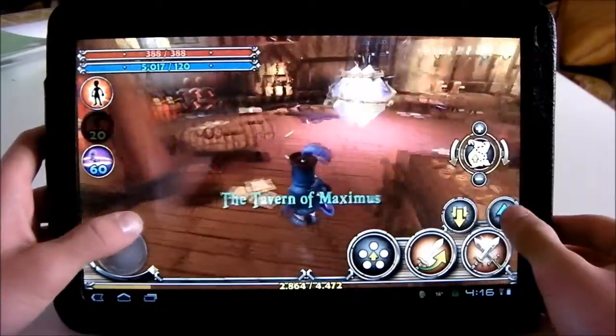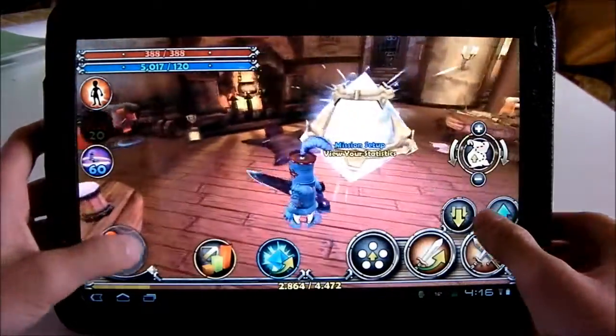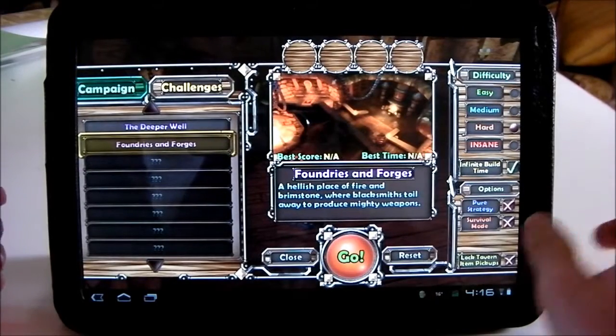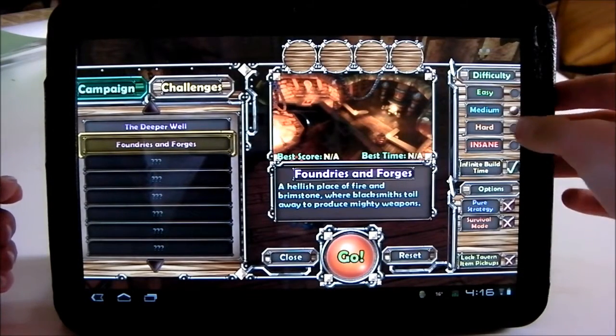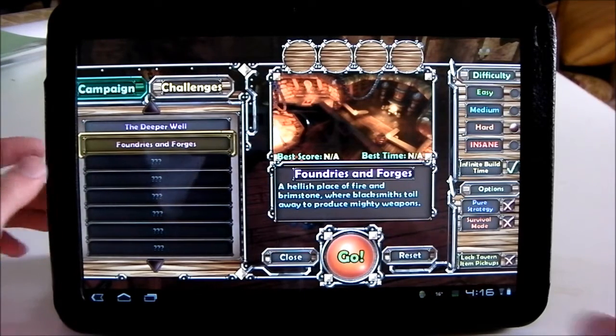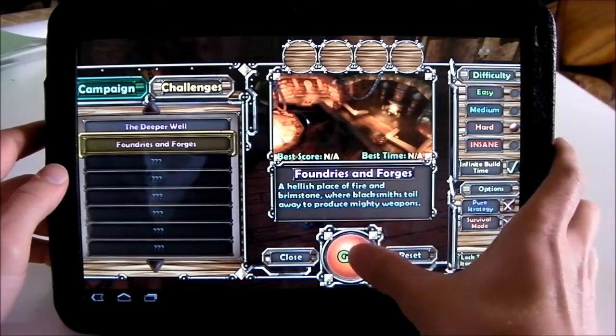So this is the Tavern — it's like the lobby. To start a mission you click that, and then you choose what difficulty you want and what map. To unlock a new map you have to beat the map before it. So I'll just start.